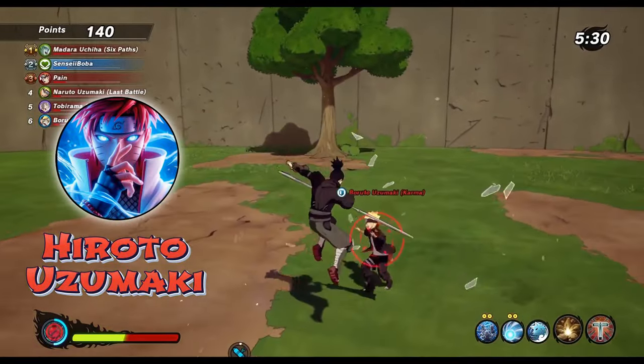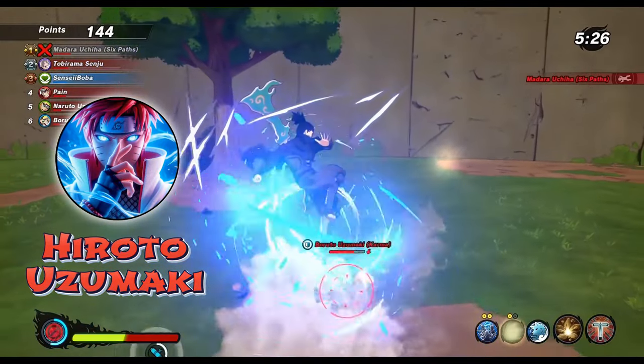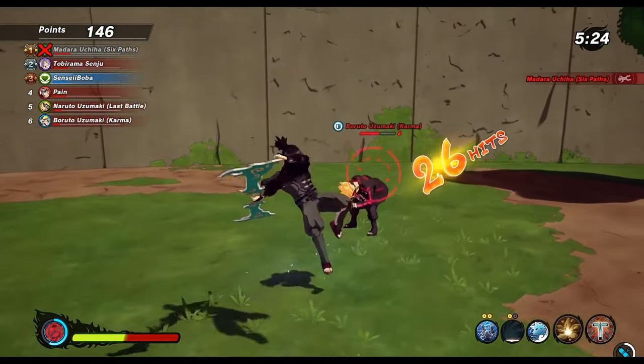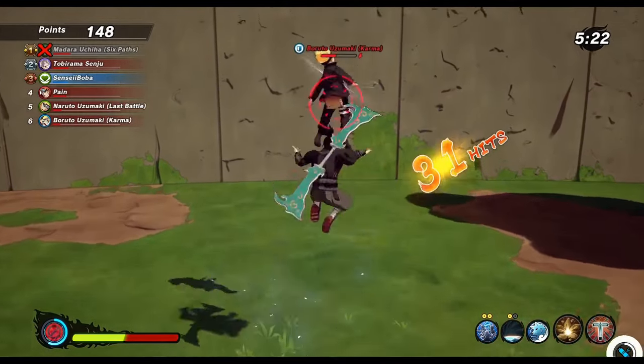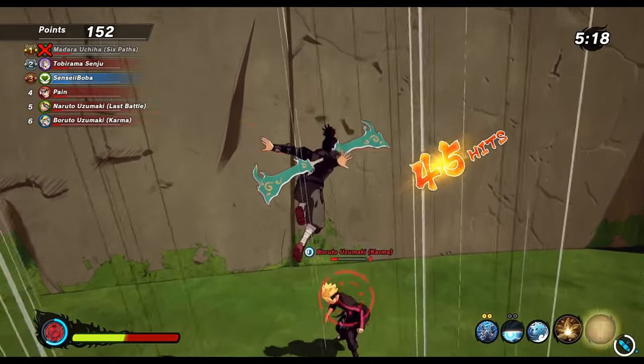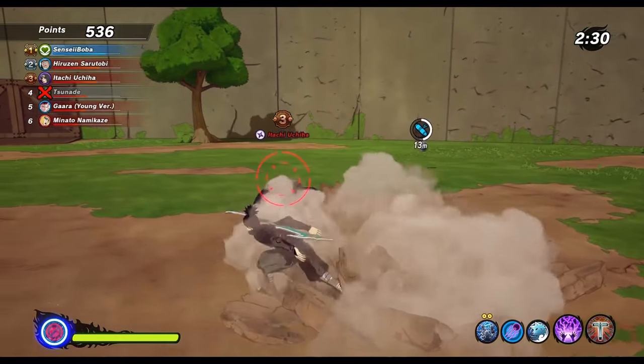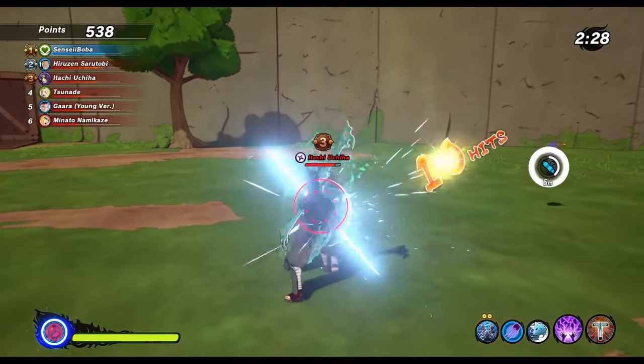Yo, what is good everyone, my name is Hiroto Uzumaki and I came here to react to some banger builds made by my guy Sensei Boba, so let's jump straight into it. I need Boba to show me how good and powerful this weapon is because I haven't played with it — and oh my god, that was amazing. That Tsukuyomi was on point, bro.